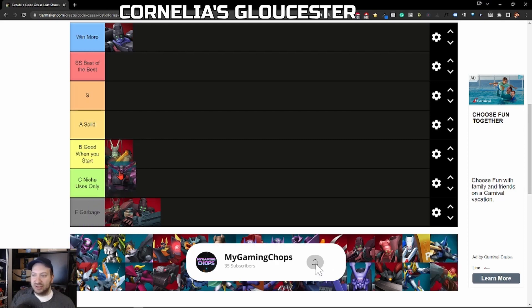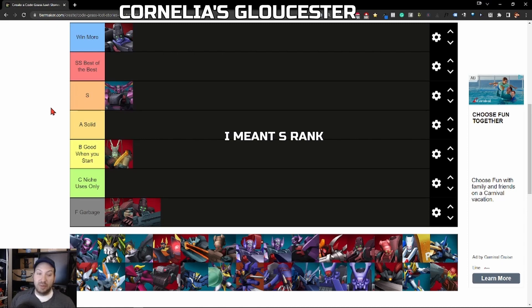Next we have Cornelia's Gloucester — easy SS Rank for me. I love this thing. It's a powerful lance with low cost, high attack, and pretty good defense. You can use it with attackers and defenders. It also boosts Britannian forces when you use the special ability. It doesn't cost you too much. If you want to boost a character that needs a special, like Valetta the healing unit — who is a melee Nightmare Frame healer — you want to use her in something like this lance Nightmare Frame. Combined with Cornelia, one of the best units in the game, you have a very powerful combination. Cornelia's Gloucester is definitely one of the best Nightmare Frames in the game, bar none.